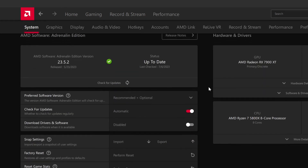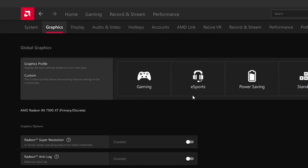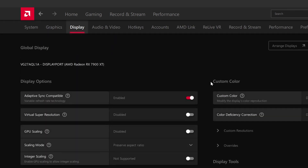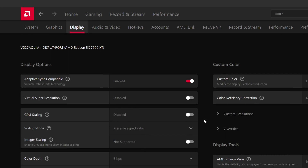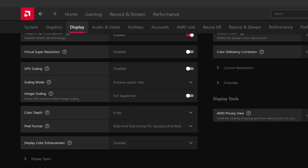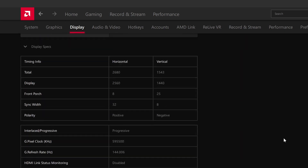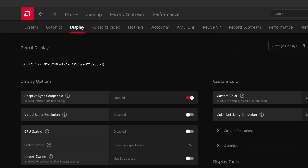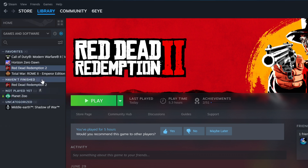So that's my setup — graphics tab, image sharpening, display, adaptive sync — all on. Running at 1440p, 144 hertz, all that stuff on. Alright, now let's go and do the benchmarks.